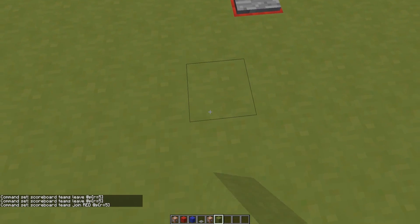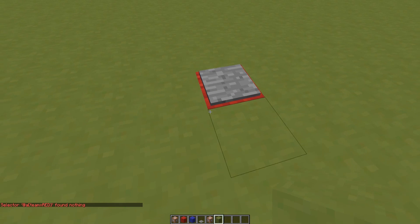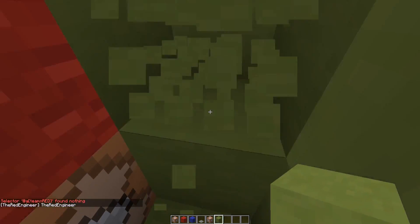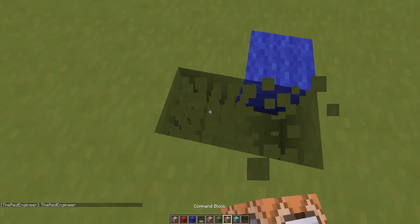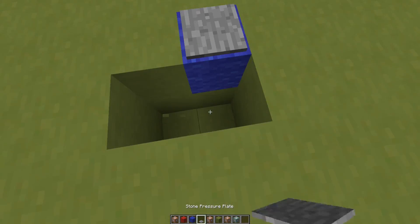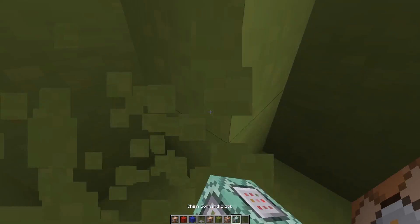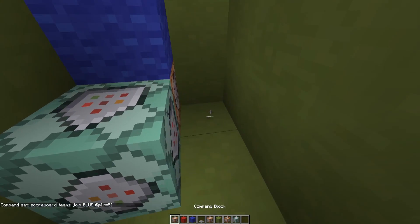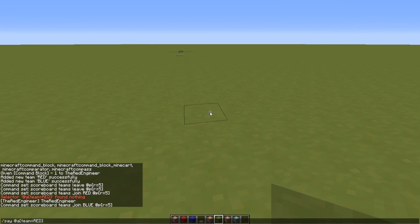If I do a quick test with slash say at a team equals red, it shouldn't tell my name. But if I step on the pressure plate and do it again, yes, it tells my name. Now I need to copy these command blocks and do the same exact thing on the other side, but change red with blue. Let's place the pressure plate and command blocks there, keeping the first the same and changing red to blue in the second. And we are pretty much set up with the teams.